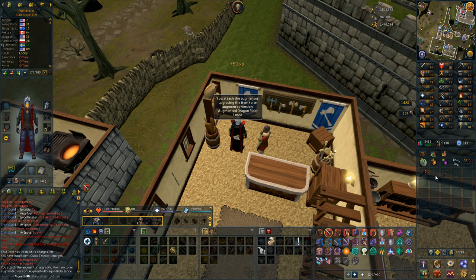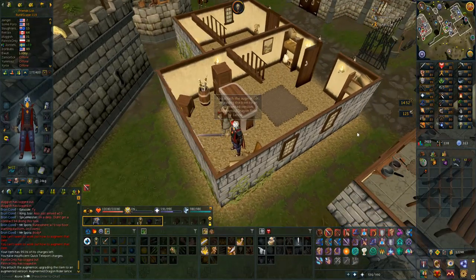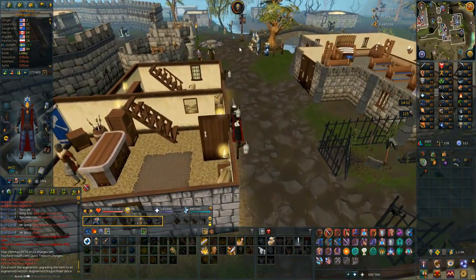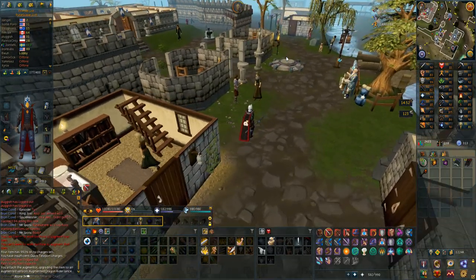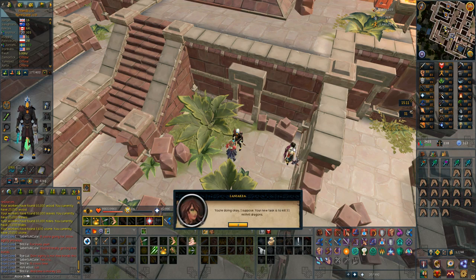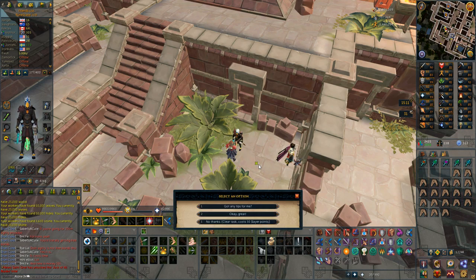I'm running kind of low on money and I want to have money to keep buying Broad Arrow tips and stuff like that every single day in Dailyscape. So I just augmented my Dragon Rider lance and I'm going to be doing some Slayer, which is also going to give me charms — I really want to get 99 Summoning now that I'm so close. I'm going to use the new Slayer Master at Anachronia but I have no idea how good she is, so let me know in the comments.